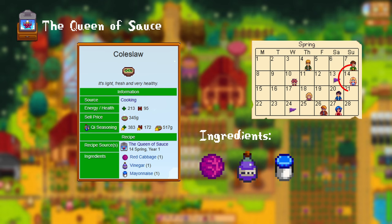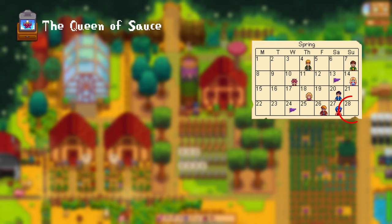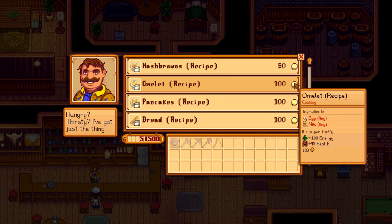The 21st of Spring, Year 1: radish salad. For this you need 1 radish, 1 oil, and 1 vinegar. The 28th of Spring, Year 1: the omelette. For this you need 1 egg and 1 milk. Additionally, you can also buy this recipe from the Star Drop Saloon for 100 gold.